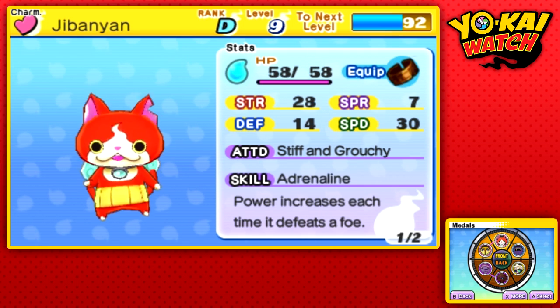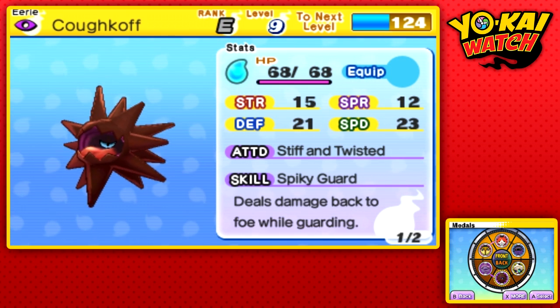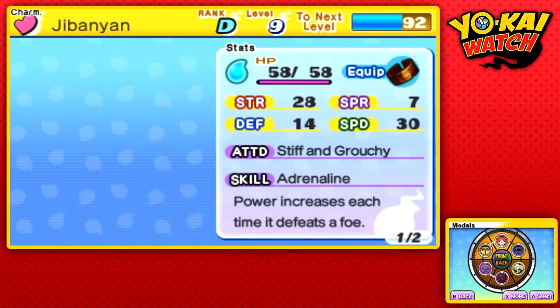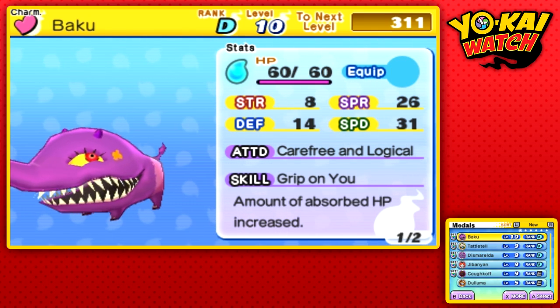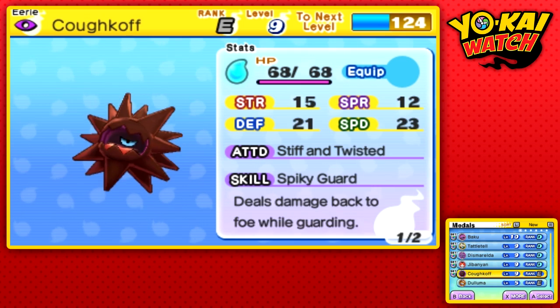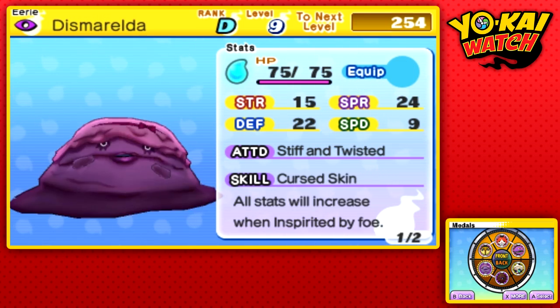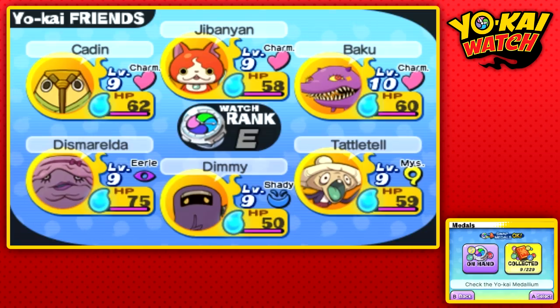Let's go ahead and set that on our Yo-Kai Watch. I really like you, Koff Koff, but you are rank E and you're not really super helpful, so I think I'm gonna replace Demi first, and then put Demi where Koff Koff is. Let's set him in the back row. I know my team isn't really amazing right now.